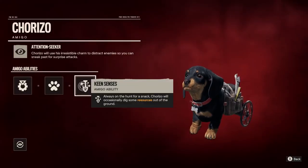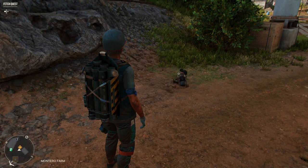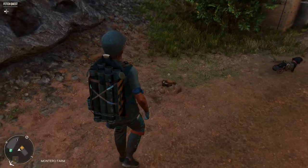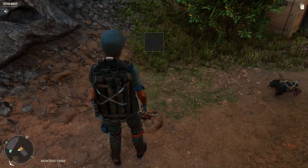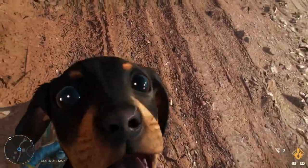Another ability he has is Keen Senses, which, when active, allows him to occasionally dig up some new resources out of the ground. Using Chorizo at the start of your campaign is going to make things a lot easier. Don't forget to pet him — dogs love that.